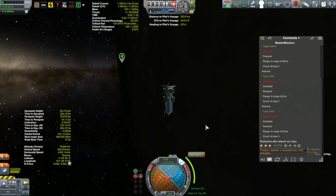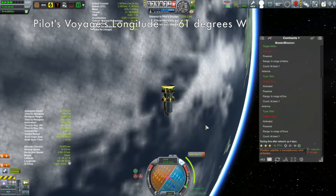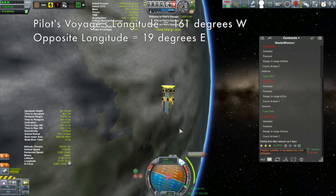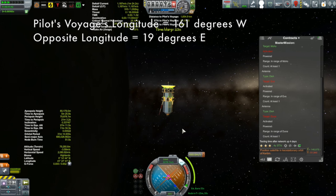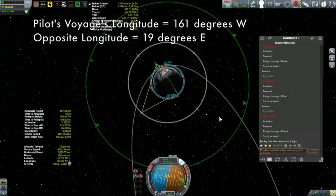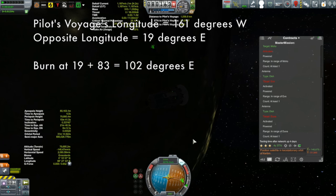At the apoapsis of my Hohmann transfer, I want to be directly above Pilot's Voyage, which is at 161 degrees west longitude. To get the apoapsis at that longitude, I need to do my burn from the opposite side of the planet — 19 degrees east. However, it's going to take 83 minutes, during which Kerbin will rotate 83 degrees. So I need to burn a further 83 degrees east — meaning I'll burn at 102 degrees east longitude.